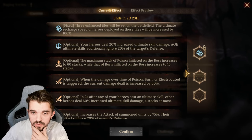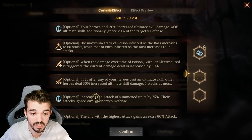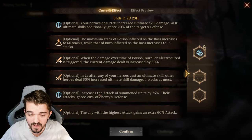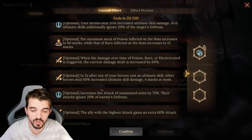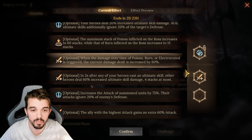As you can see, there are a variety of optional effects to choose from. For example, your heroes get a 20% increase to ultimate skill damage, or the maximum stack of poison inflicted on the boss is increased by 60 stacks. There are a lot of effects to play with depending on what heroes you have, and this is going to help a lot.